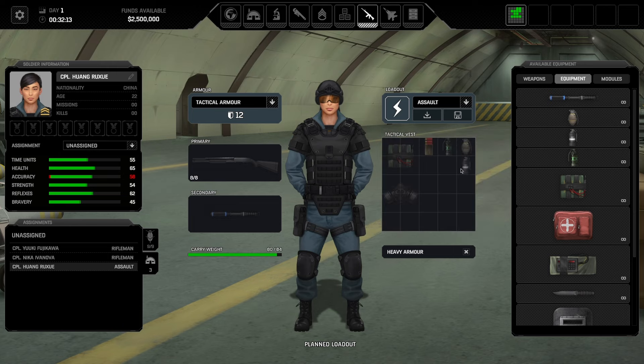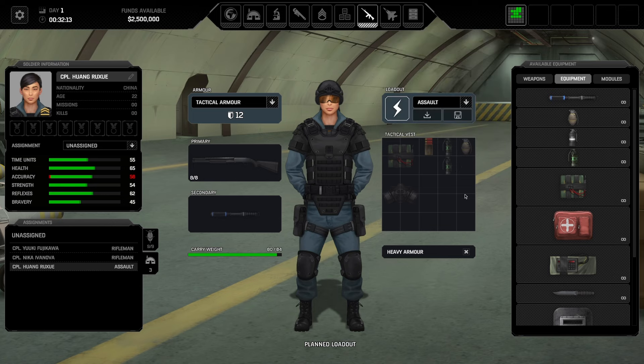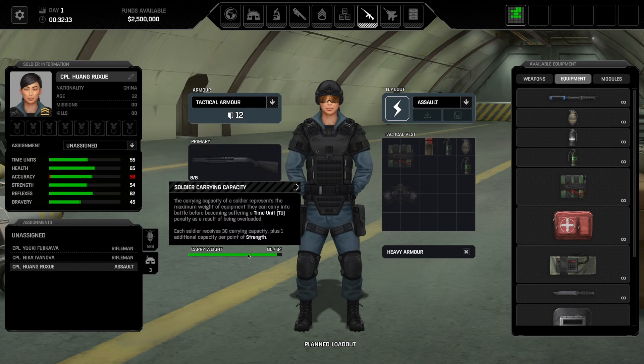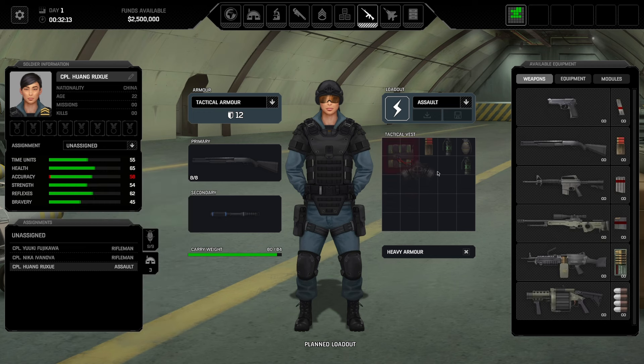Let's go ahead and update the roll equipment with that. A soldier's carrying capacity is important to pay attention to — it's how much they can equip before they get minus time units. For example, right now Huang has 55 time units. If I decided to add another shotgun, she would then have minus 12 time units, so we're going to limit that.